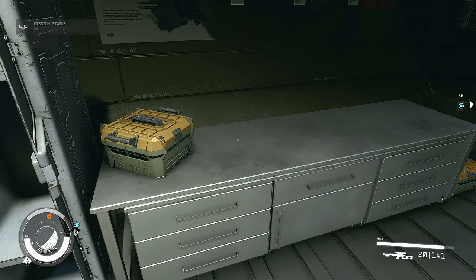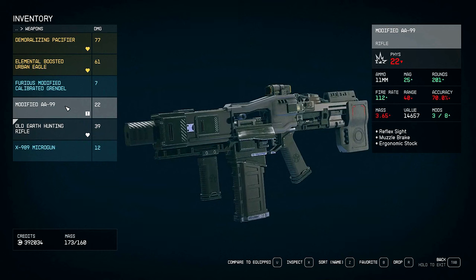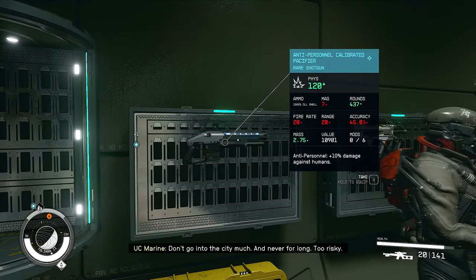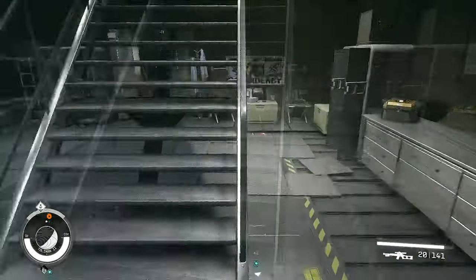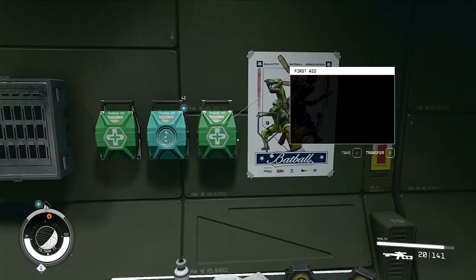Now we've collected our gear and this weapon we just picked up. It's not even special, just a basic weapon — we only have 201 rounds for it. I'm actually going to head back to my ship right now to dump off my Mantis suit, so I might as well pick this stuff up while I'm here.